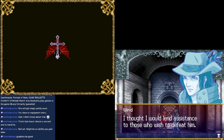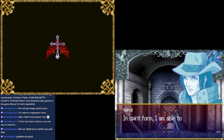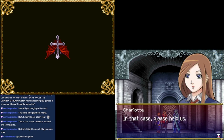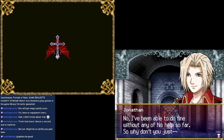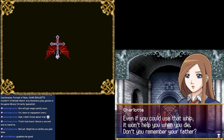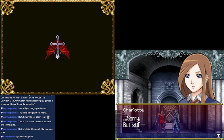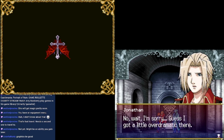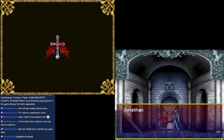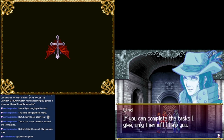The reason I'm here, simply put, is regret. I will not rest until the lord of this castle is vanquished. I thought I would lend assistance to those who wish to defeat him. If you can complete the tasks I give, only then will I help you. Charlotte, stop treating me like a child — my name is Charlotte. The priest should have some useful things for you in the next room. Get the potion and map.